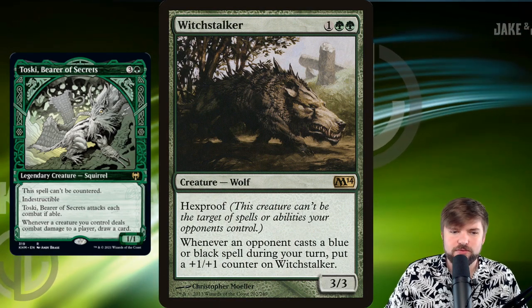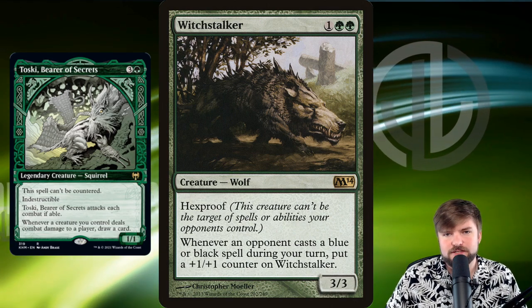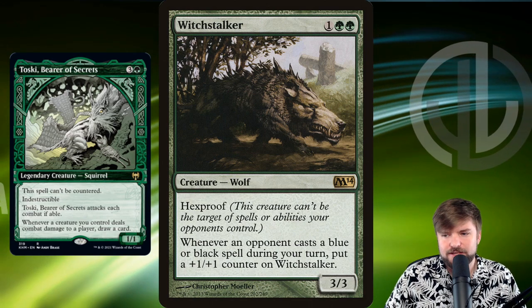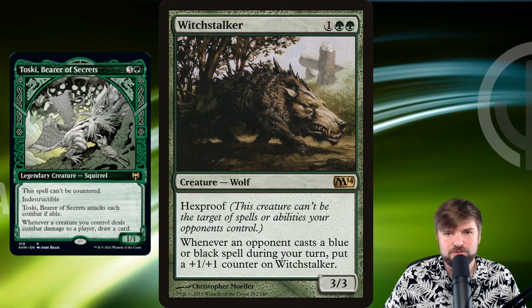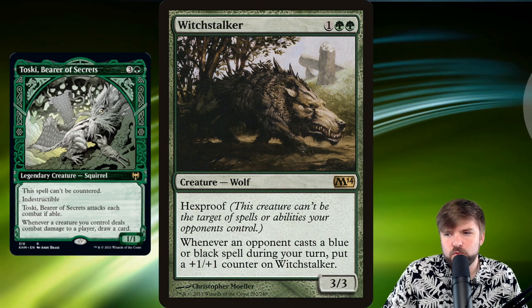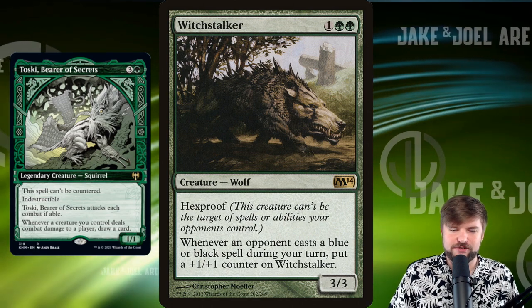And of course, Witchstalker. We were talking about in the Voltron section other creatures that could be really heavily suited up. Witchstalker has Hexproof, and whenever an opponent casts a blue or black spell during your turn, it gets bigger and bigger. We can put Trample on this, we can put first strike, can't be blocked — whatever sort of equipment goes on the Witchstalker. That's the strong, fun, and mean ways that I would build Toski, Bearer of Secrets.